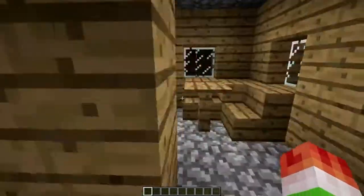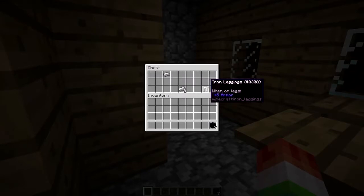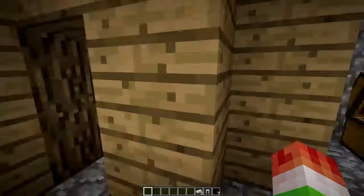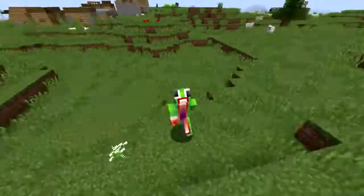You're a weaponsmith - you better have something good in this chest. What do you got here? We got some obsidian, some iron leggings, and a couple iron ingots. However, there's a lot more stuff to this seed, so let's go check it out.